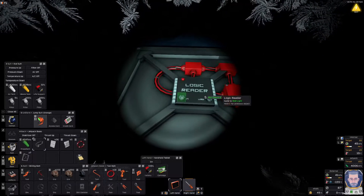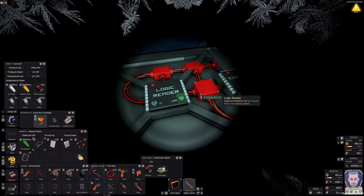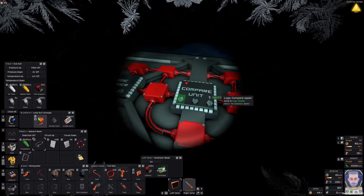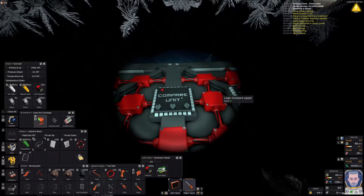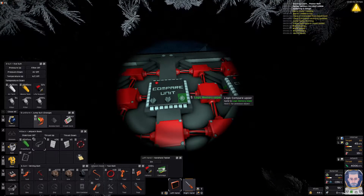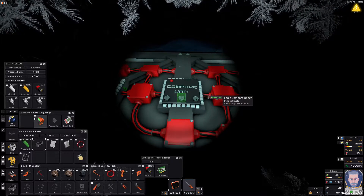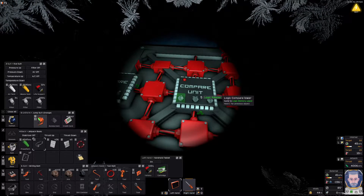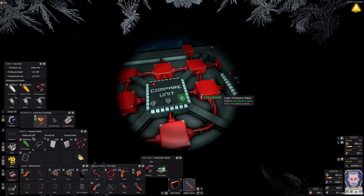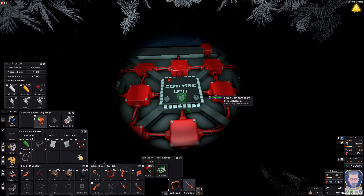So let's start with the logic reader. The logic reader is going to need to read — just scroll through it — the gas sensor, and it's going to be reading off that the temperature. So the logic compare upper needs to read the logic reader to know what the temperature is now. Because it's the upper, we're looking for the upper memory. If it's the upper limit — anything greater than that we need to do something — so it's 'greater'. The compare lower again needs to read the logic reader to see what the temperature is, it needs the lower memory, and if it's lower than that, i.e. less, then we're asking it to do something, so it's 'less'.